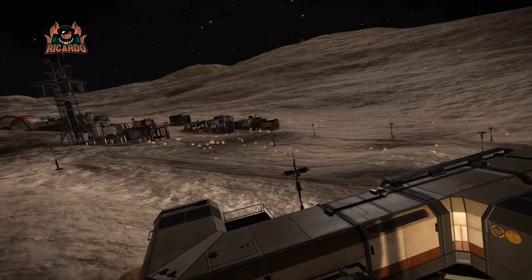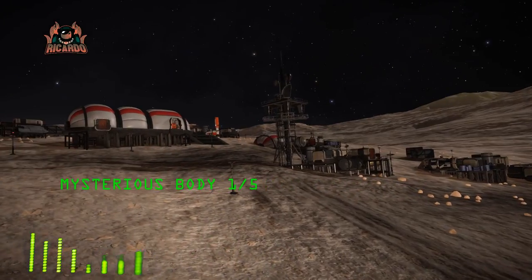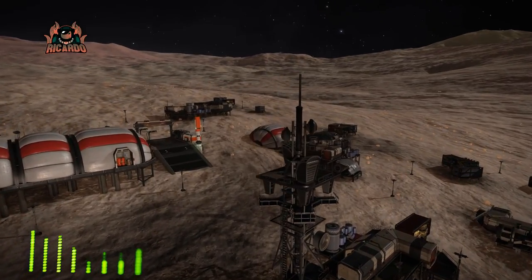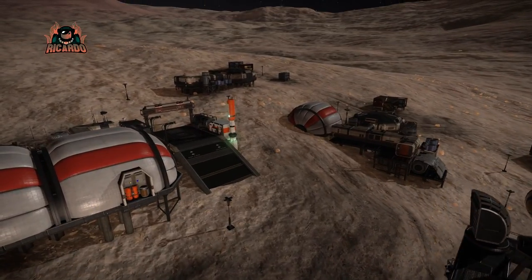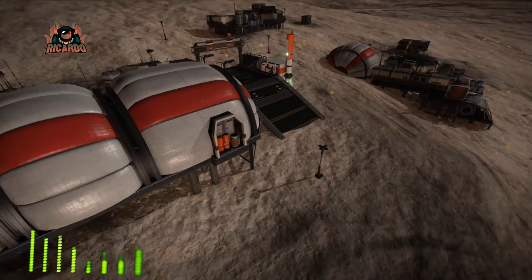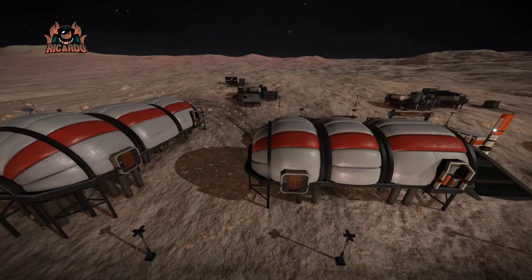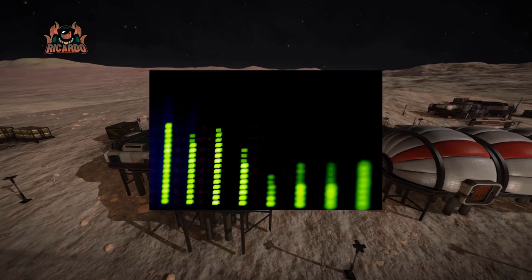Mysterious Body 1 — internal message log fragment. Arm control, we've got a problem down here. I'm going to need someone from security down here on the double. We've found a body, and before you ask, it's not one of us — all personnel are present and accounted for. You're going to think I'm crazy; there's no way this guy should be out here. He's here all right, just appeared out of nowhere.